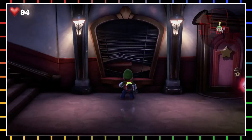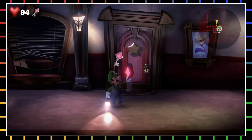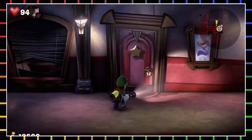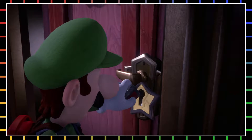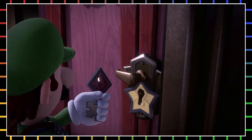This guy has an elevator button that we need to get. Oh look, I got a key — maybe I can use this key to open this door right here. Nope, not that one.